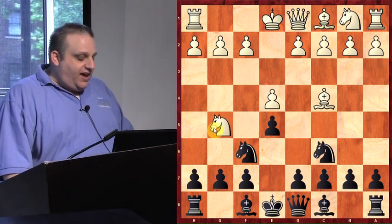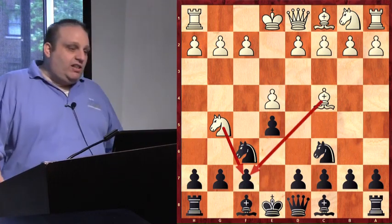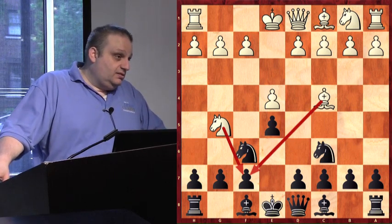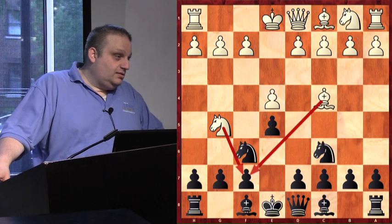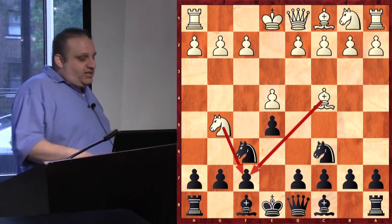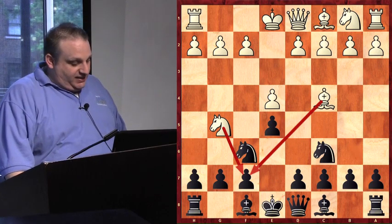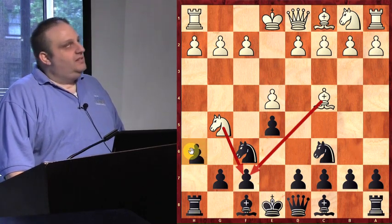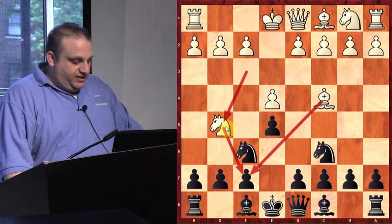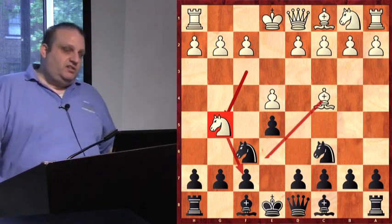He played knight to g5, attacking my f-point. Now I could give a one-hour lecture about this. When I'm in a chess tournament, the most common move in this position is the worst — most kids play h6. When white played knight to g5, white's idea is to play knight takes f7, so forcing your opponent to do so is a little crazy.